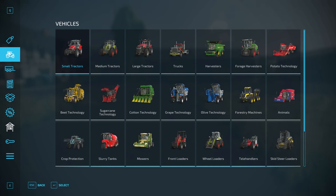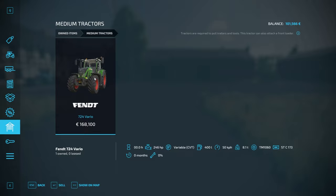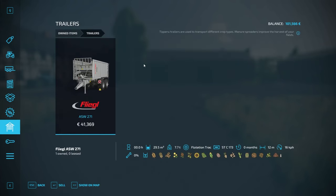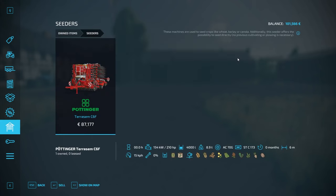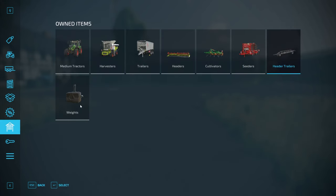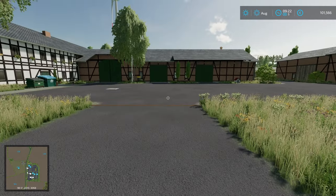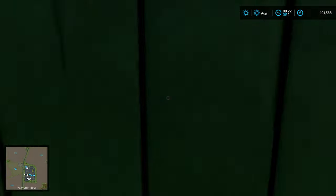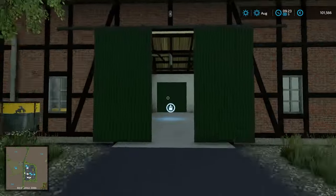Let's take a look at our starting equipment. We have a Fendt 724 Vario, a nice Claas Trion 750 with a header, a medium trailer, a small cultivator, a decent-size directorial seeder, a header trailer — which makes sense for these roads — and a Packer 750 weight. Not a lot of starting equipment, pretty low-key compared to most other maps. Here's our silo in the half-timbered house where you can get stuff out.